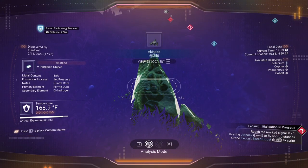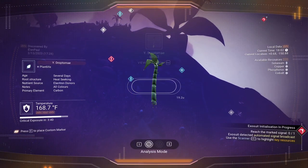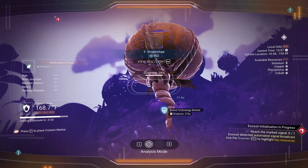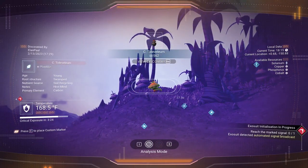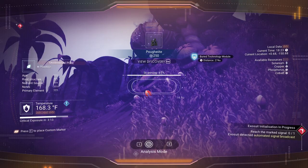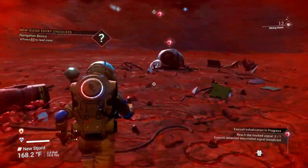We should really be scanning these rocks. We should be scanning everything — it's not just the money that we make off of it, it's the secondary elements. Because with the plants, I keep forgetting that they don't always have primary elements; some of them have secondary elements. None of these happen to have secondary elements, go figure. But if anything we're getting money out of it. And here we are.